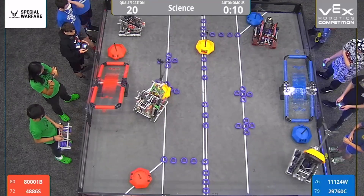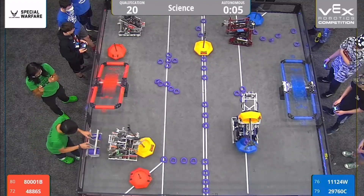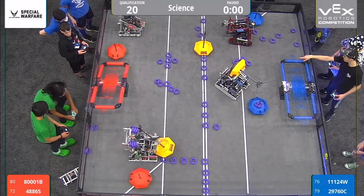Each alliance able to grab one neutral mobile goal from the center of the field. 29-760-C — they've got that neutral mobile goal all the way high in the sky. And over on the red side, we see Double Play — they're introducing, it looks like, eight match control loads.